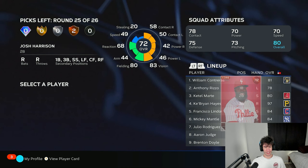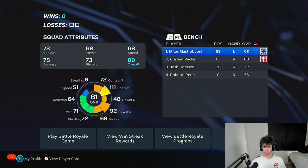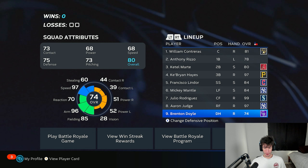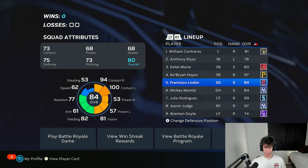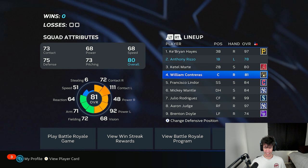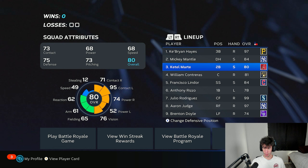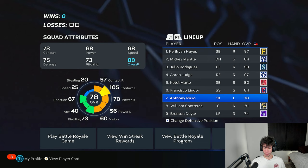Josh Harrison — another utility guy. Roberto Perez has 76 power versus lefties, could grab him. I don't really have a DH though, so I'll leave the DH at the bottom of my lineup for now. Julio's good in center field — I could put him in left instead of Mickey Mantle. I think I'll do that: Mickey Mantle will be my DH. The two program cards in my lineup are Cabrian Hayes and Mickey Mantle, plus Zach Britton.